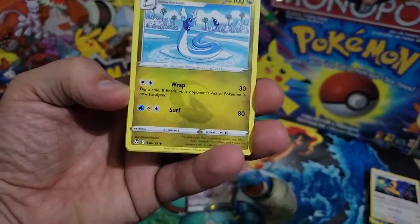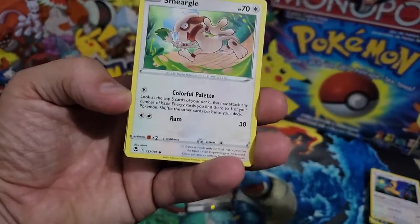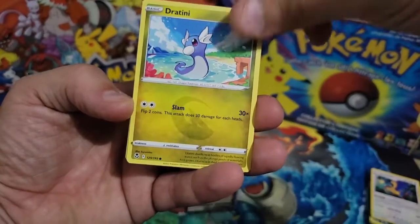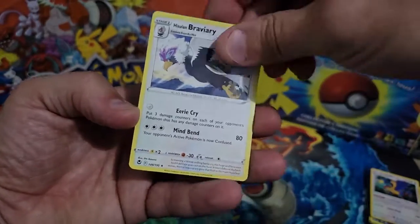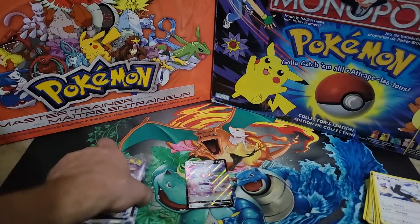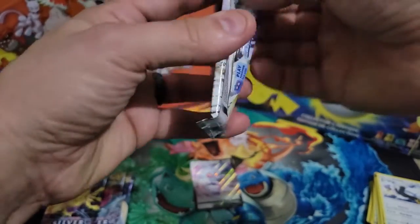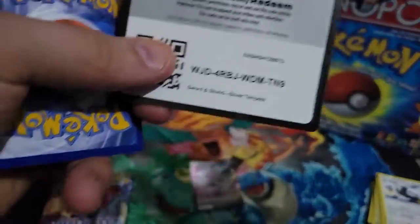V Guard Energy, Torchic, Dragapult. Ferroseed, Smeargle, Espurr, Totodile, Cinccino, Sandygast and a Braviary. We're halfway through and only one hit so far — nothing too crazy at all unfortunately. But there's a Pikachu in this one — let's see what we can get.